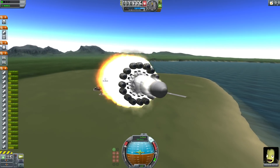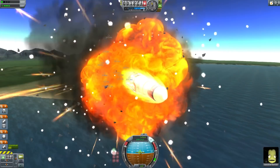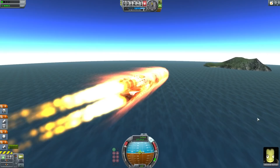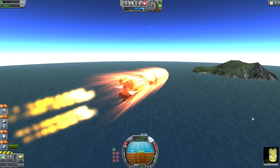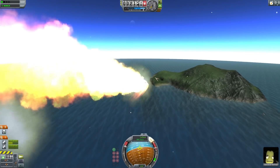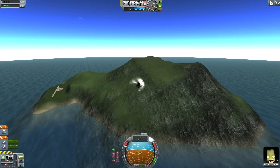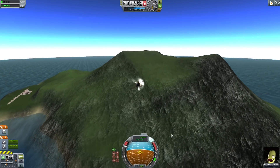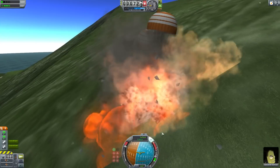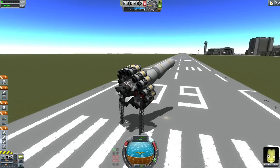Jebediah Kerman is at the controls, locked away behind a heat-proof fairing. We have 16 RT-10 solid rocket boosters to accelerate it up to speed. We're now traveling at almost four times the speed of sound. Once we ditch that, the whole thing becomes unstable and we switch over to an RT-5 for the final approach towards the island. Once that's gone, we are just bleeding off speed, and hopefully the speed will let us judge our landing perfectly. 43 seconds!